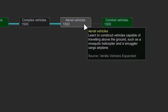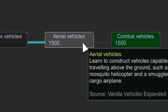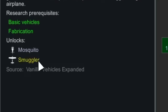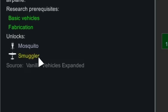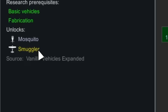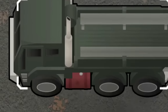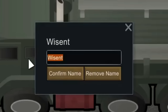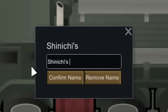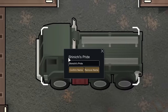Now with that little mining project finally finished, I would choose our next research project: Aerial Vehicles. Research into Aerial Vehicles will end up unlocking the Mosquito Helicopter and the Smuggler Airplane — two vehicles that would be great for transporting weapons, goods, and troops above the ground, which is much more convenient than driving. Also, sticking to the theme of things I asked about last episode, the Wissent is going to be named Shinichi's Pride — a very prideful name. Pardon my pun.